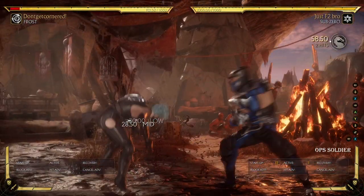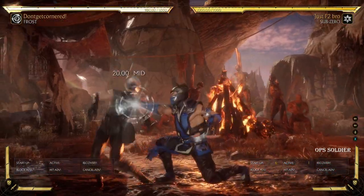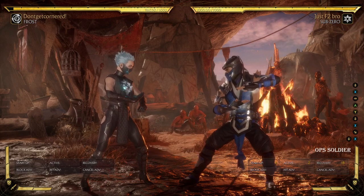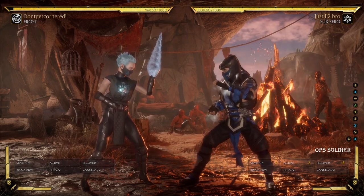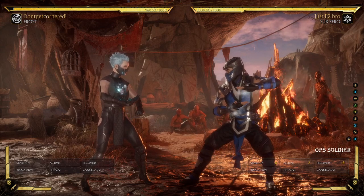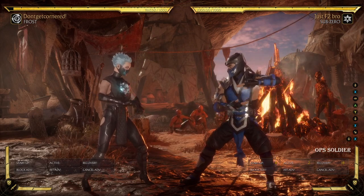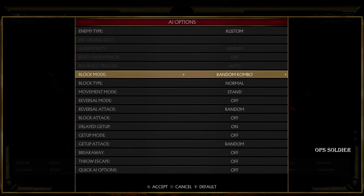You just practice the hit-confirm and eventually get it down, then add the down one in. I can tell these Sub-Zero players pick the character, hop on combat league, never practice the fundamentals, and just mix. I'm sorry, but if you like that, go play MKX — I don't think MK11 was designed to play like that. I don't think they intended for you to not worry about hit-confirming or neutral, just overhead-low all day.